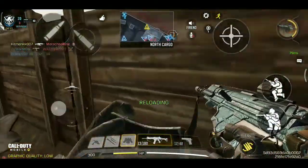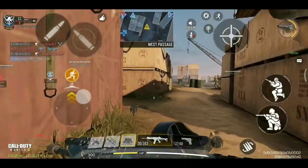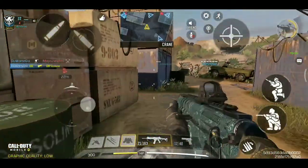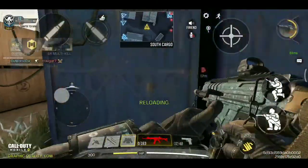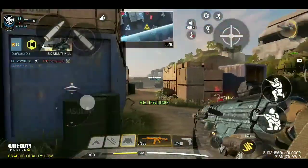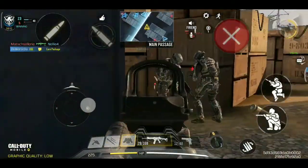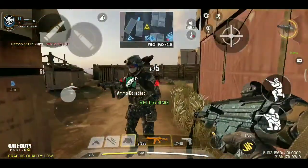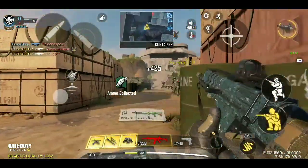Not locked. Friendly sentry gun deployed. Sentry gun deployed. Friendly care package inbound. Enemy contact! Get down! Exit one flyer is ready. Airstrike is ready.